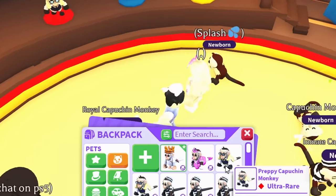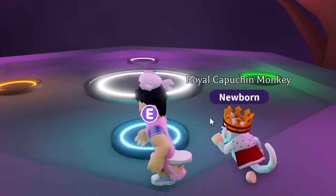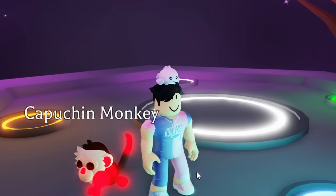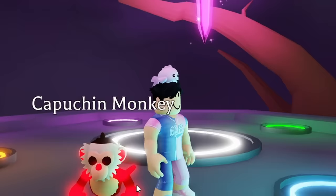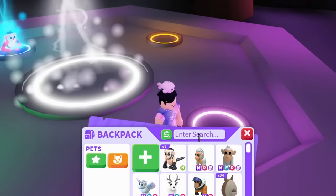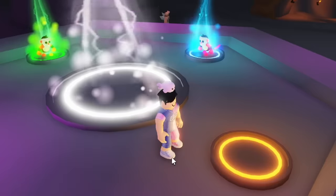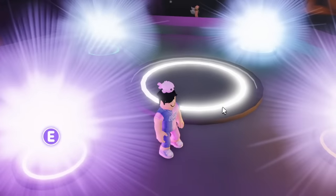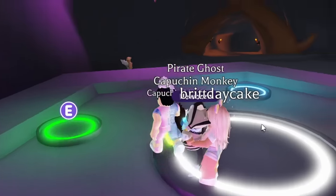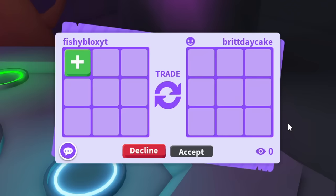Now I'm going to show you how we're going to get more of these. But first — I already made four neons, and we're ready to make the mega. It looks so good in neon form already — look at those vibrant colors. I love how it looks in neon. I'm excited to see how it looks as mega. Here we go — we're about to make the mega neon Capuchin Monkey. There we go — one of the six megas out of the way, and it looks amazing!